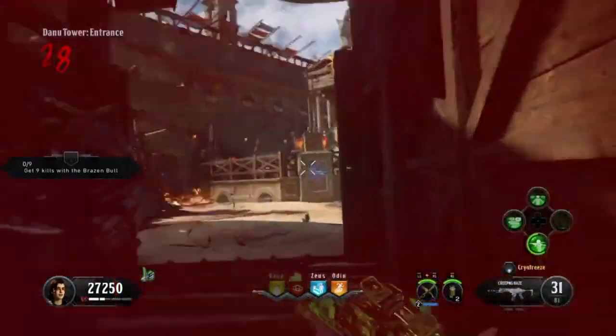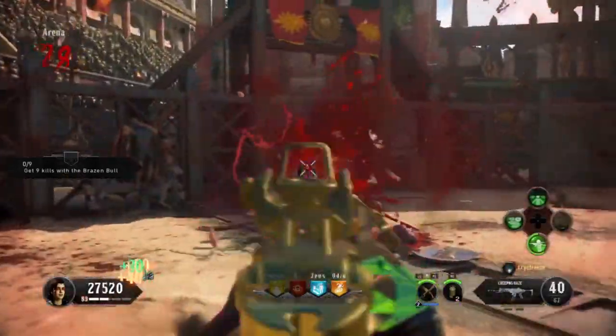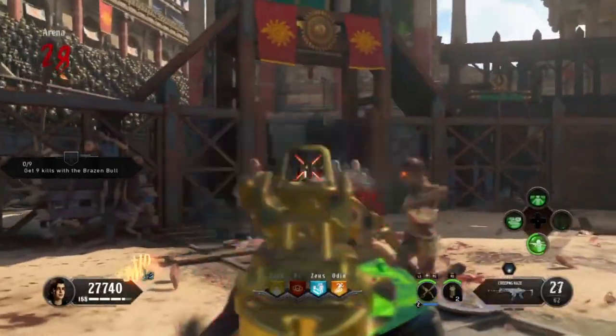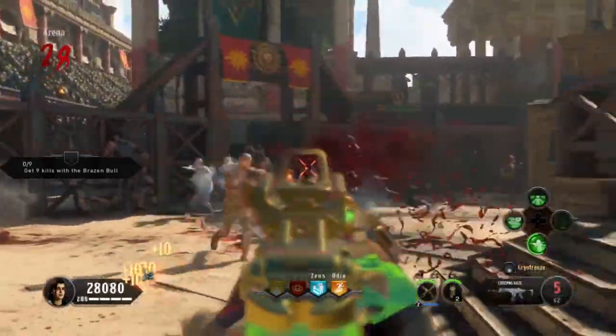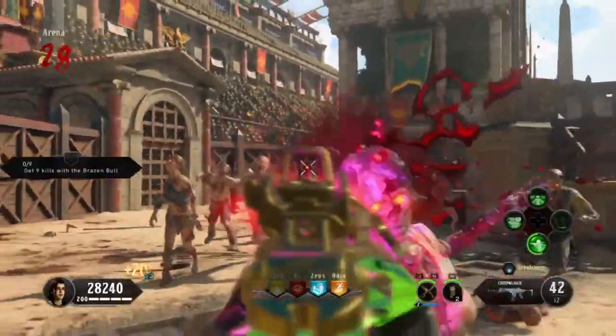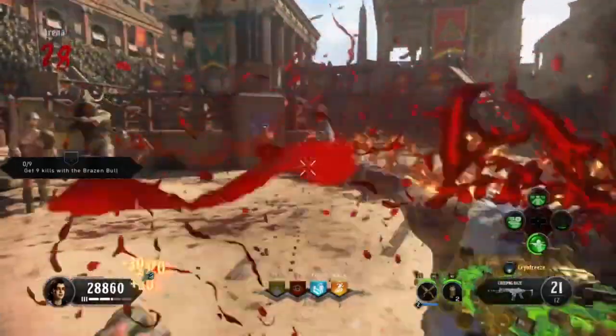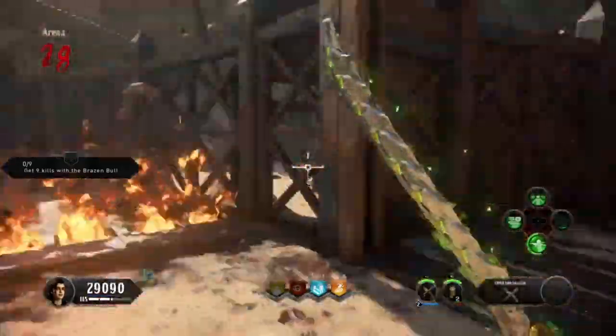In higher rounds, when you go around the corner, the slow zombies will walk over to the other side and try and trap you in — so there's that to contend with as well. There are a lot of different variables that come into play at high rounds. Man, remember when zombies was easy?